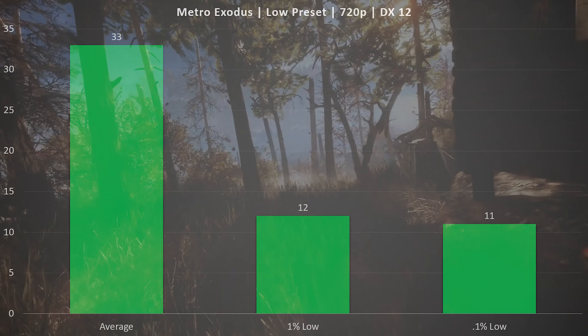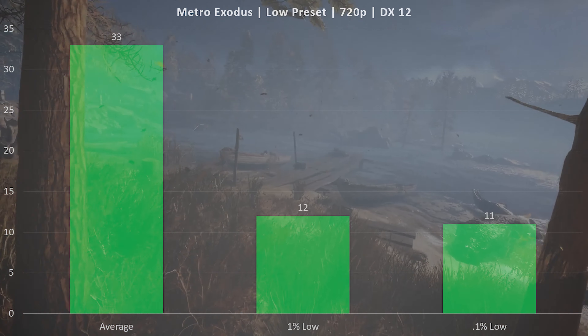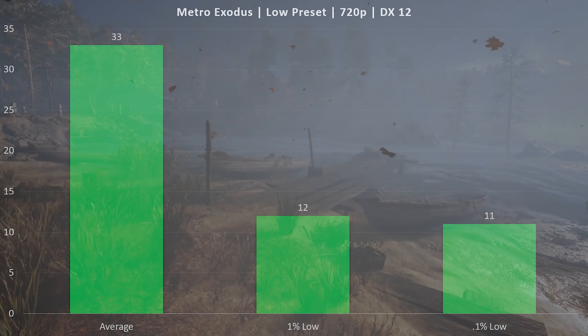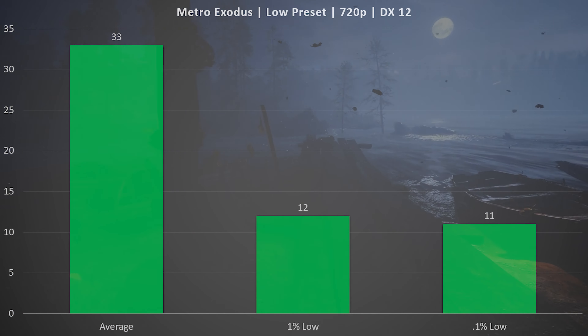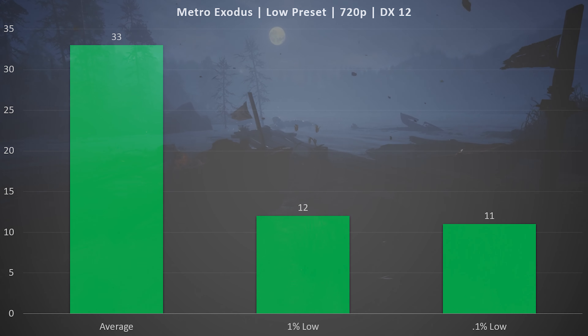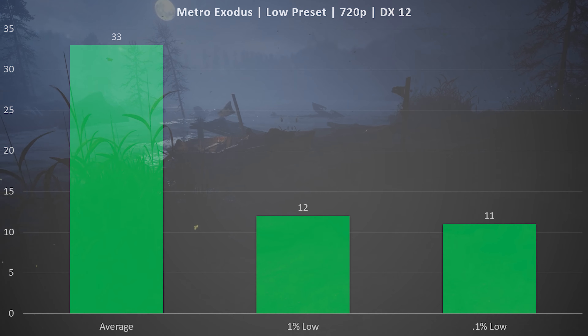Dropping down to 720p didn't really help in Metro Exodus either. The average frame rate went up just a little bit, but there was still a lot of frame dropping well into the mid- to lower-teens in outdoor scenes. It's just not a playable experience regardless of resolution. Metro Exodus on the GTX 660 is off the table.